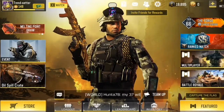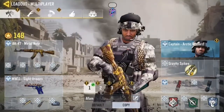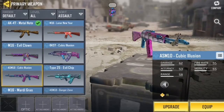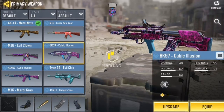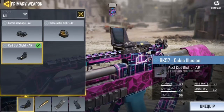Now let's get down to my loadout and show you guys how the BK57 can be a deadly weapon once it gets the right attachments. Under assault, here is the BK57 — I'll be using the Cubic Elixion. Let's equip this and then under attachments, first check your stats to see what's lacking.